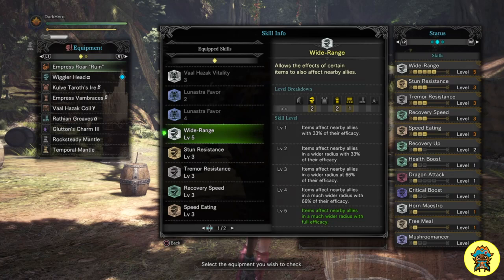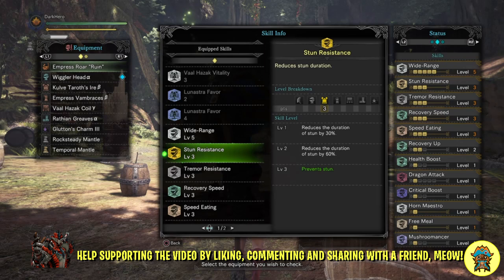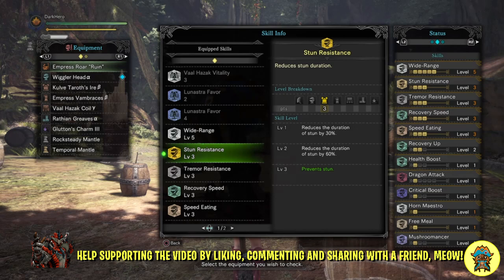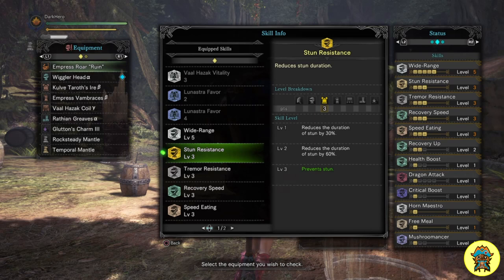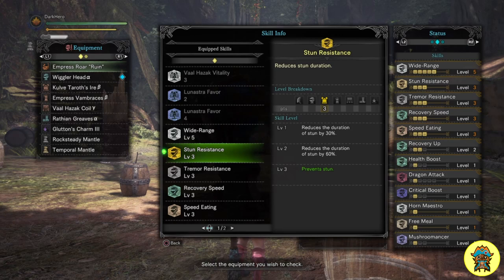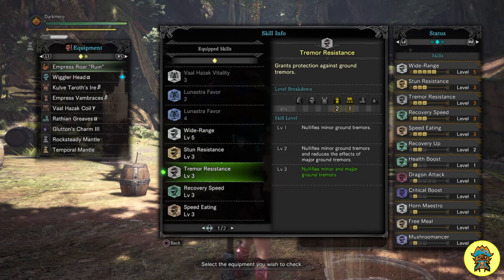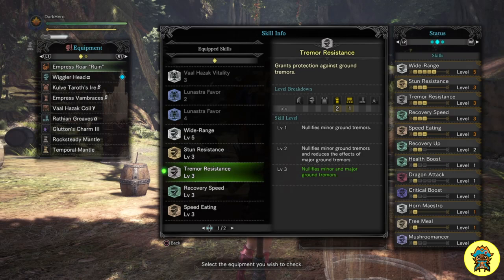Stun Resistance is here to of course prevent any sort of stun. You definitely don't want to be caught off guard by Behemoth — he is a very powerful monster and will destroy you if you are not careful. With Stun Resistance level 3 I can guarantee I am never going to be stuck and I am always ready to heal myself or my teammates. The same applies for Tremor Resistance level 3, which nullifies minor and major ground tremors that can stop you on your tracks and lead to easily avoidable deaths.